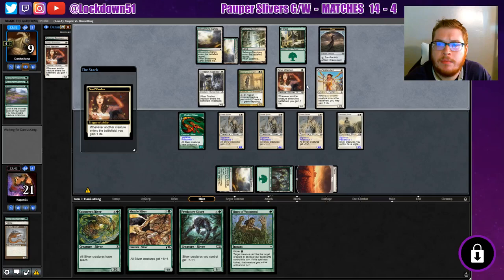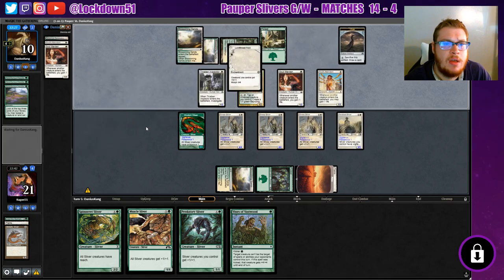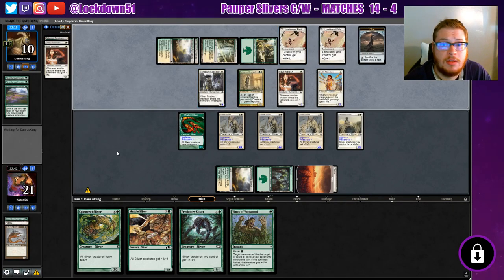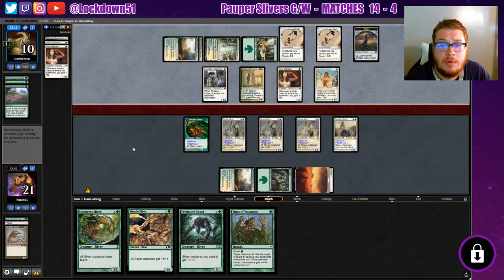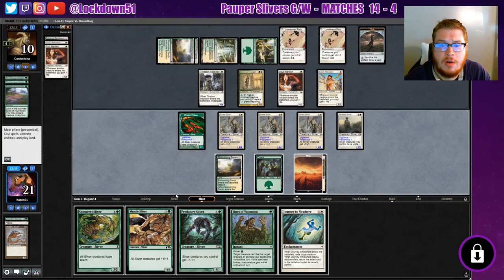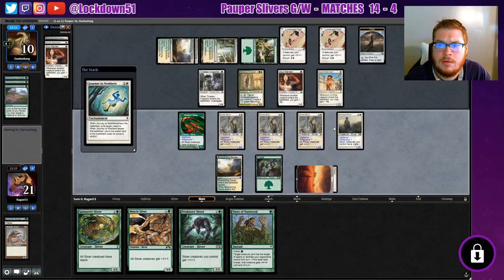We'll be gaining some life, but we can be hitting them for quite a bit. Extra defense — not a big deal, we'll need it. Oh my gosh, another extra defense — crazy, really crazy. We have an opportunity to Journey here. Let's go ahead and take one of these out.